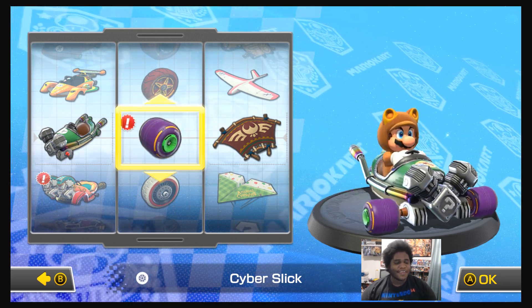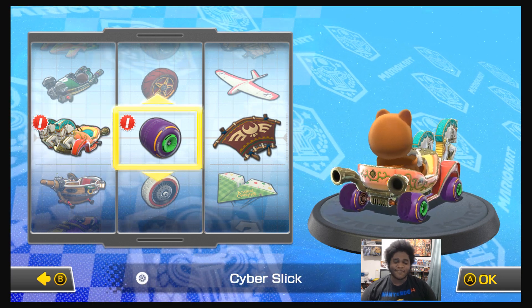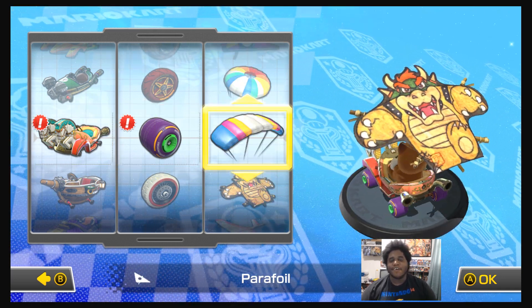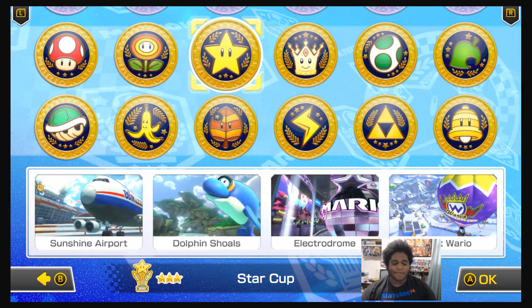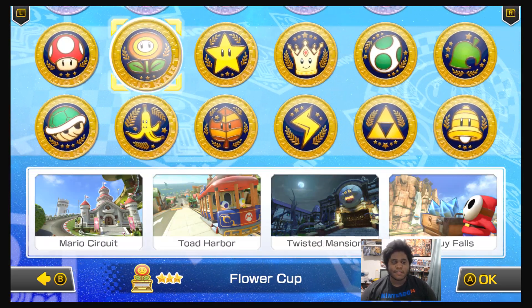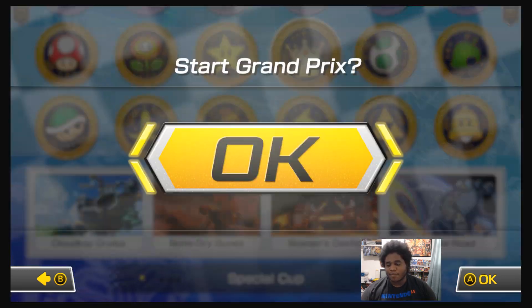These wheels are huge — we're going to go with these huge wheels. Tanooki Mario is so strange, but we're just going to go with the brown Tanooki Mario. We already did the mushroom, the flower, and the star, so we're going to go straight to the special cup.